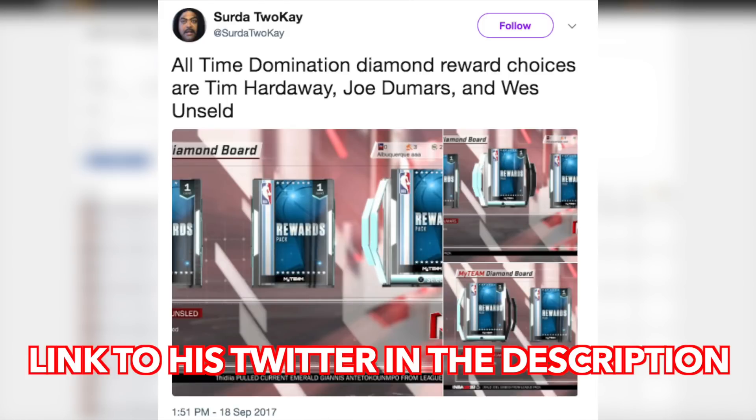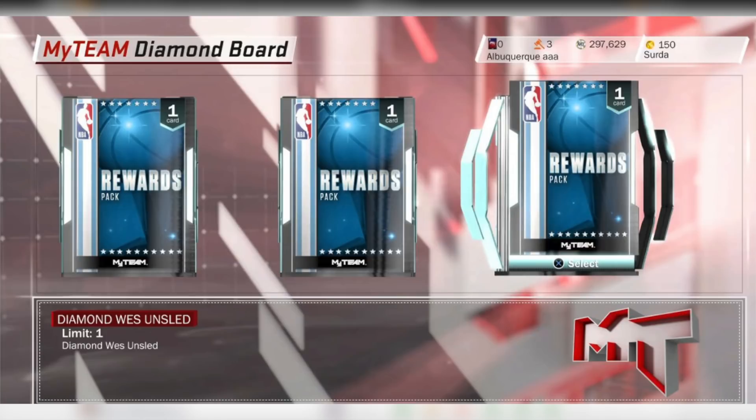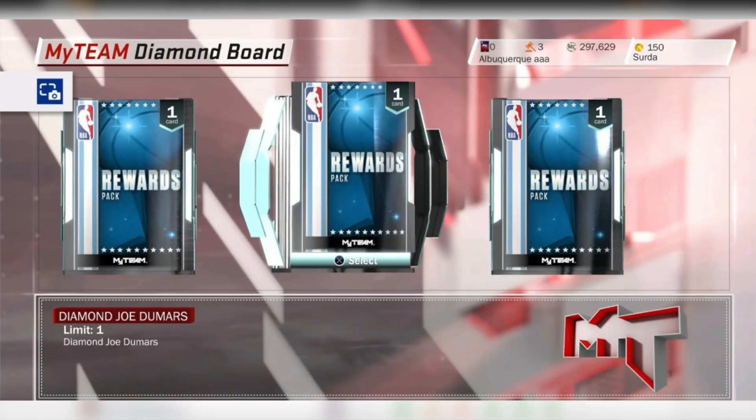What is going on guys, DBG here. Someone has actually completed the all-time domination and they've told us what the three domination rewards are. They're Wes Unseld, Tim Hardaway, and Joe Dumars. I'm going to go over the stats of all these cards now and tell you which one I think is the best to pick up.